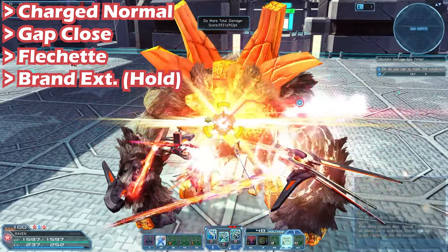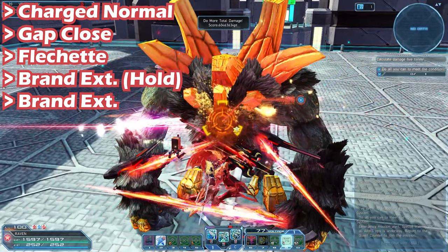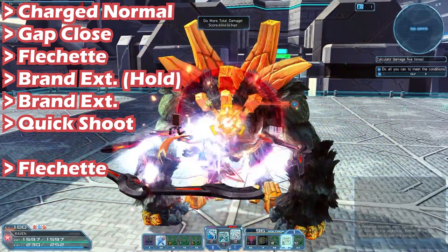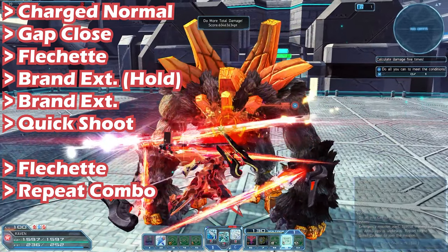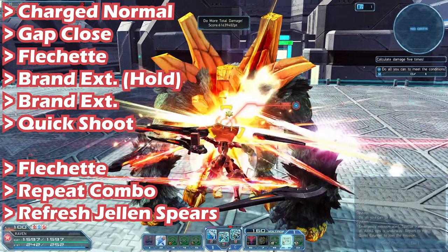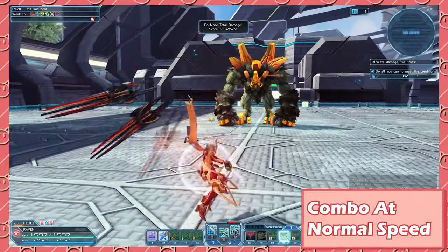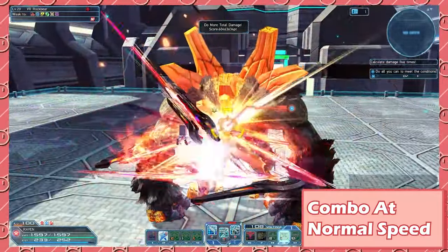Next, right before Brand Extension's animation ends, press Brand Extension again. Hold it until the animation is done. Once you let go, you'll see a vertical flash on your character. Press the weapon action button and you'll do a FOMEL Quick Shoot. From here, Flesh Shed once and repeat the Brand Extension combo. If you mess up and you don't have enough gauges, Flesh Shed twice or three times and that will give you enough bars. Don't forget to refresh your Jelen Spears as well.